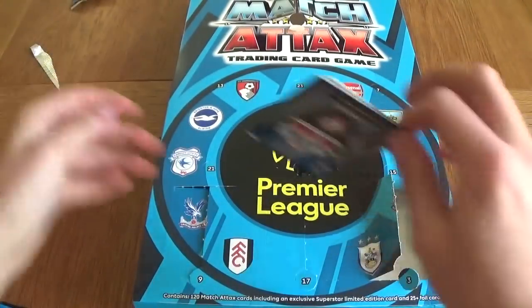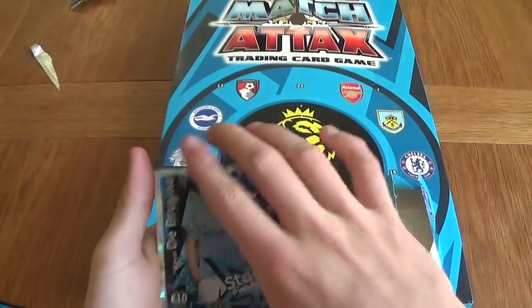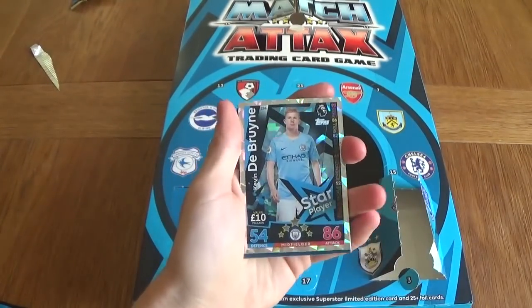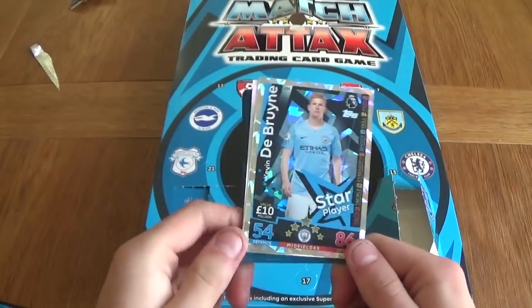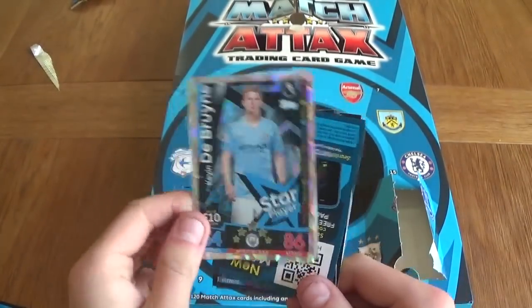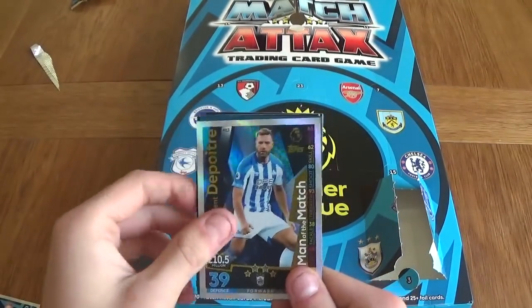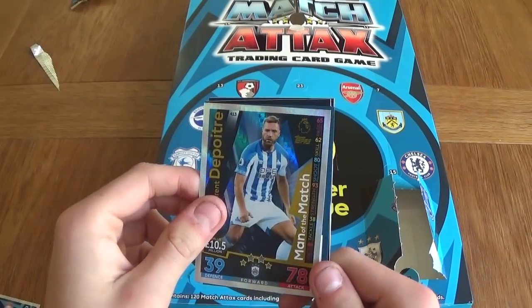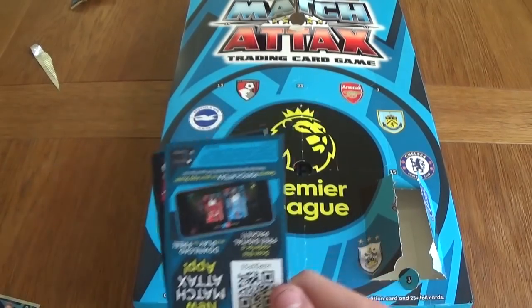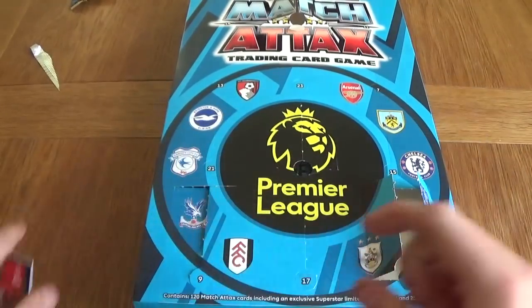We've got three digital packets — it looks like every single packet has them. In my opinion, it is a brilliant idea to include these packets on the app, because instead of entering each code individually like you had to do in previous years, you can just scan the barcode and get a free packet. I'm unsure about what they're going to do with the Pro 11s, though — unless you can link your account to the app and win Pro 11s from there. We've got De Bruyne, Man of the Match Laurent Despois for Huddersfield, and then Robertson, Antonio, and Danny Ings.